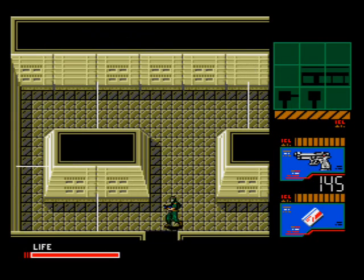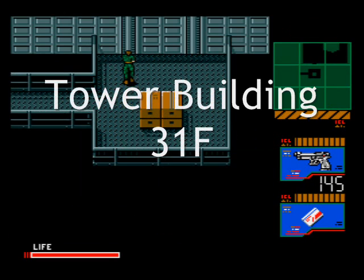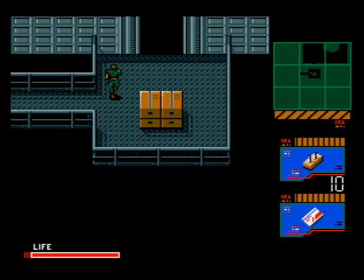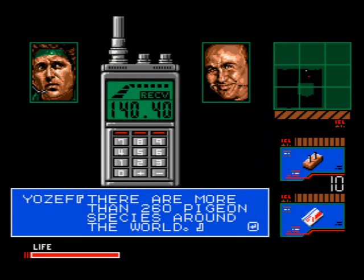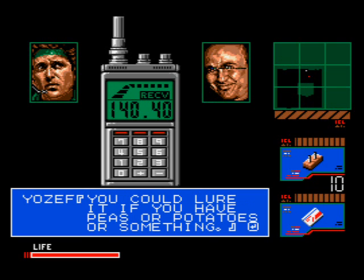After taking him out, go through the door, up the staircase, and you'll come to a dead end. But Holly calls to inform you the entrance was sealed off, so blow it up. You'll be on the rooftop where the carrier pigeon will be flying around. Trying to chase it down is like Rocky Balboa trying to chase a chicken — it just won't happen. So call up the animal expert, Joseph Norden, and he'll tell you that you can lure it if you have peas or potatoes.